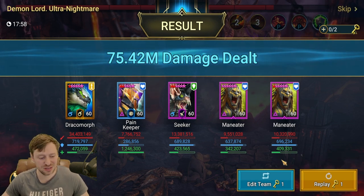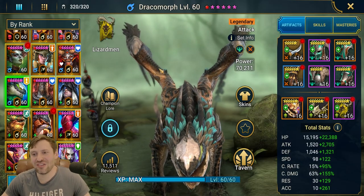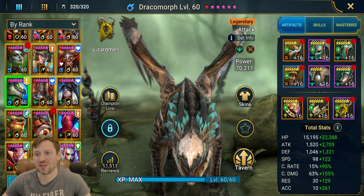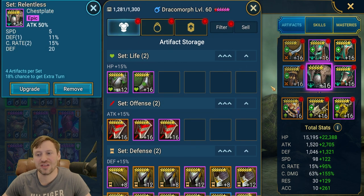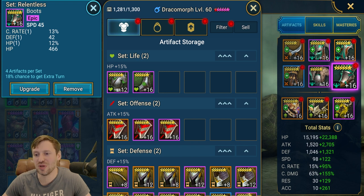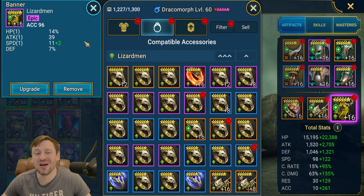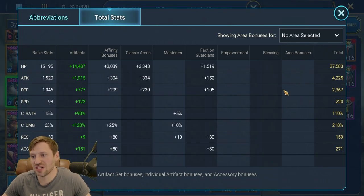Now let's check out the gear and masteries, starting with Draco. He's actually built a bit sub-optimally — ideally he'd be in Relentless and Cruel, but I couldn't reach the stats with my gear so he's in a Crit Rate set. Gloves are Crit Damage, chest is Attack Percentage, boots are Speed (ideally Attack Percentage boots), Attack on the ring, Crit Damage on the amulet, and ideally a quad roll on Accuracy to help reach the requirements, plus an Accuracy banner. Key stats: attack, speed at 220, 100% crit rate, 250+ crit damage, and 250+ accuracy to land those poisons.